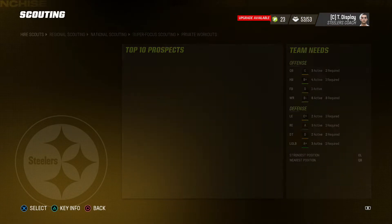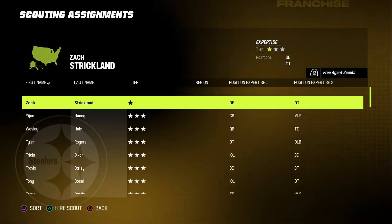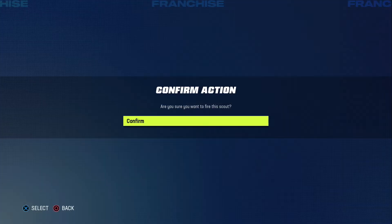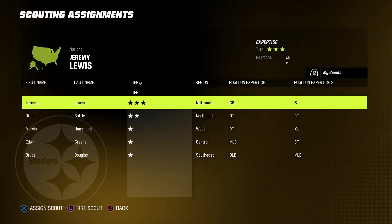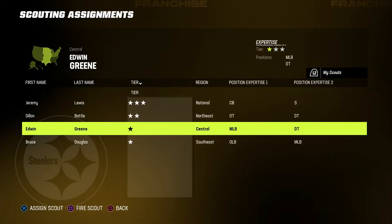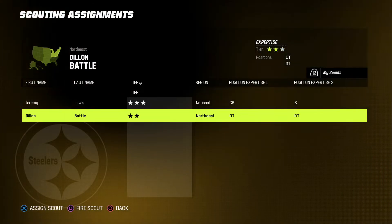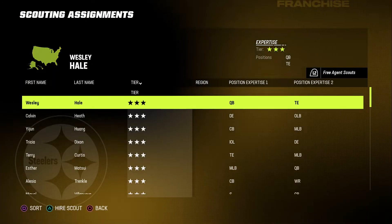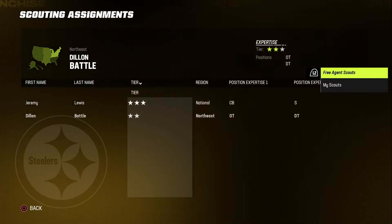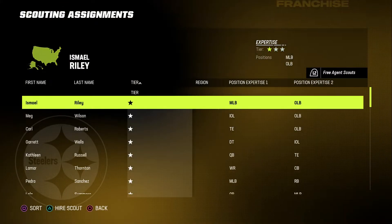Scouts — we need to assign our scouts. Looking at our team, there are two massive needs — corner and offensive line. I'm literally going to leave it how it is. I'm going to make corner our tier one and offensive line our tier two scout. I'll leave it on offensive tackle — I think we really need a left tackle. That is a huge need for us. But corner — I like to know a lot about corners and safeties, so I'm going to leave that as tier three. Tier two will be offensive tackle, D-tackle.